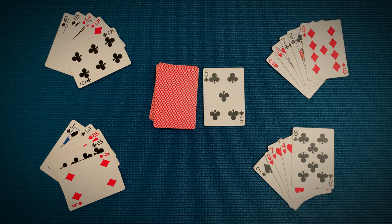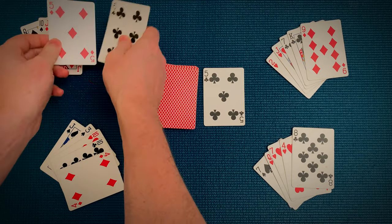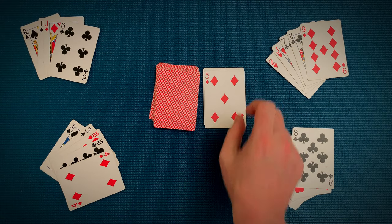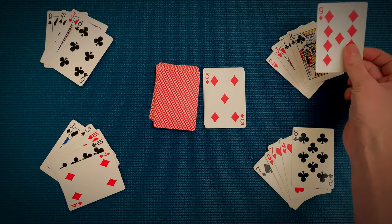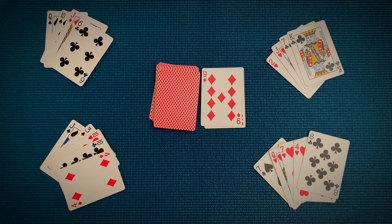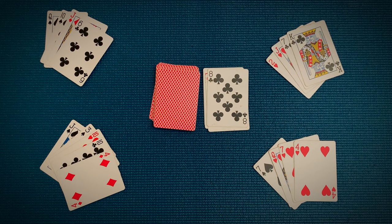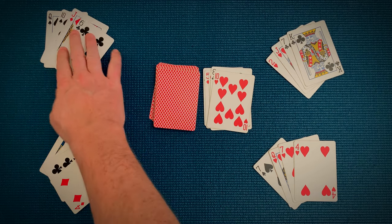There's a 5 of clubs in the center. The current player can put down a 5 of any suit or any card with clubs. In their hand they have a 6 of clubs and a 5 of diamonds — they could put down either. Let's say they play the 5. Now it's the next person's turn and they'll need to play any 5 or any card with diamonds, so here they play the 9 of diamonds. The next player would need a 9 of any suit or any diamonds. They don't have either, but they do have an 8. Since 8s are wild cards, when they play the 8 they also get to declare what suit the next player must play — it can be any suit they want. So here they say hearts. Now the next person has to play hearts or another 8, so they play a card with a heart, and then the next player matches the number.